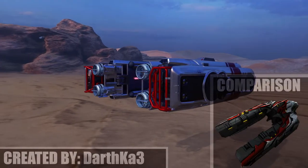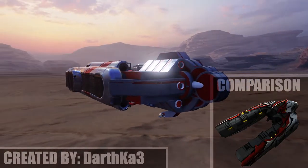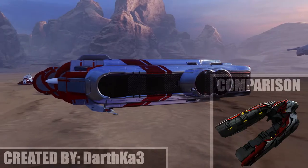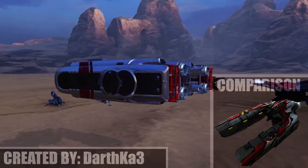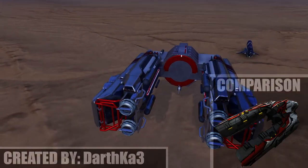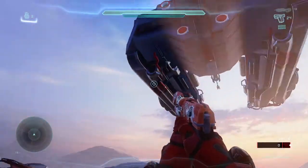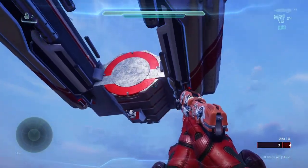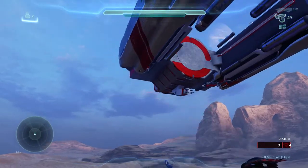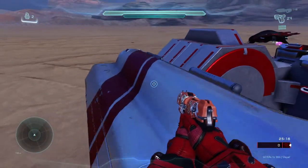Now let's take a look at the banished spirit — it's another covenant-style ship except banished themed. I think they do have a banished version of it in Halo Wars 2, but I honestly don't remember how it looks. I've always been a fan of this one more than the phantom — I like the fact that it opens up on the side and drops troops in. Of course it's rocking that banished flare color with the red. It's a more simplistic build — doesn't have thruster effects on the bottom or engines shooting out fire. But if you get on the spirit, it is actually drivable.